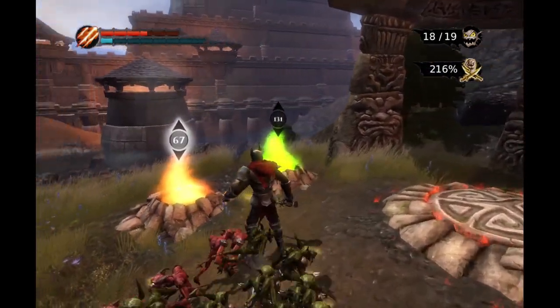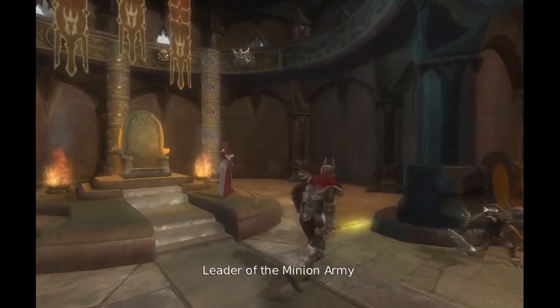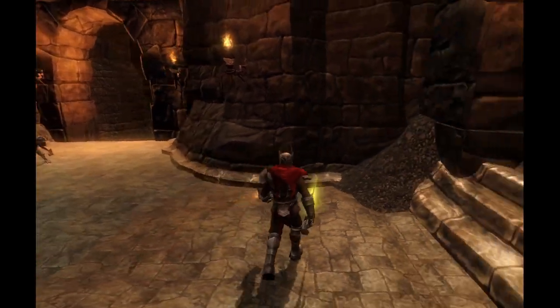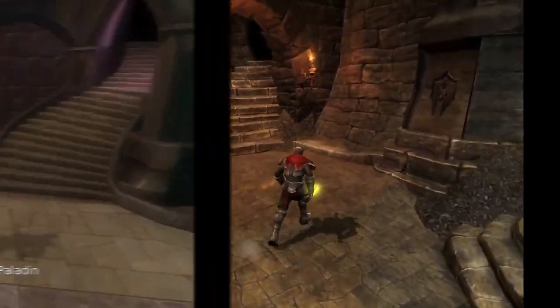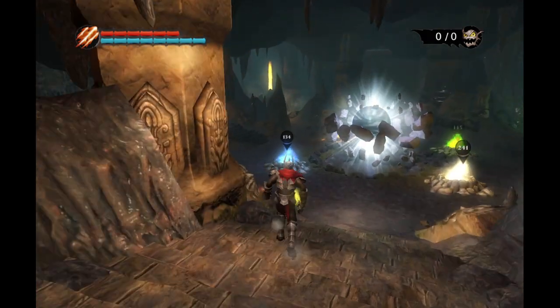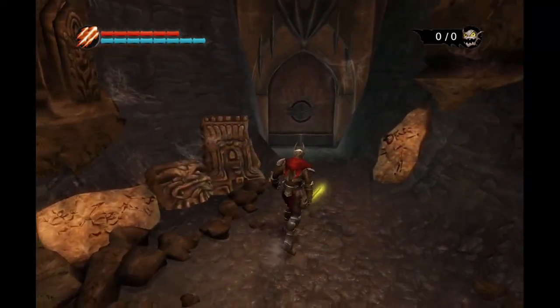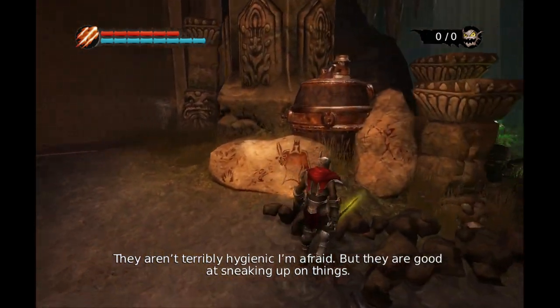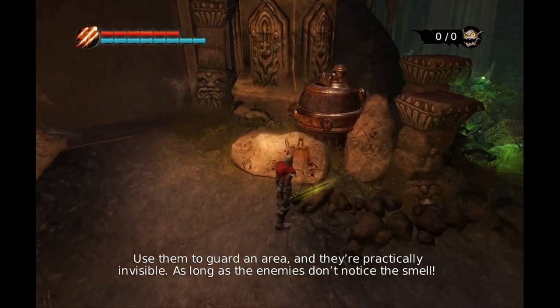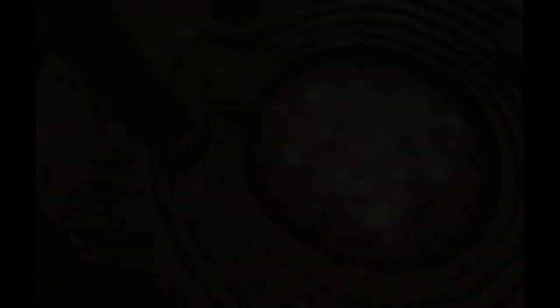Okay, where did we put the brewery item? Whatever that was - let's see, is it down here? No, this is the forge. Is it with the hives? I actually haven't visited the hives since we got the rats. That's the rats, that is a locked door. Oh, there it is. Anyway, that's nice and all - let's head back and finish this dwarven arc.